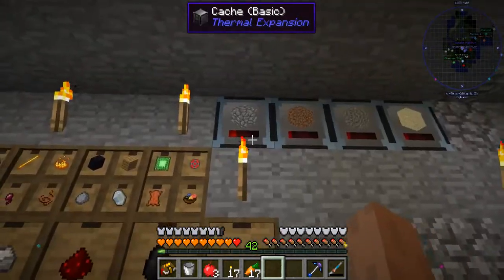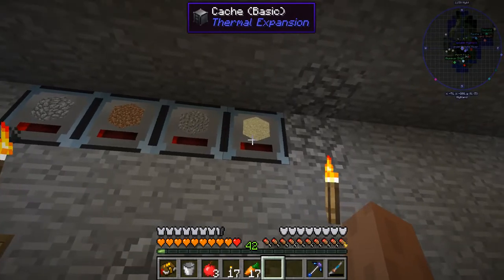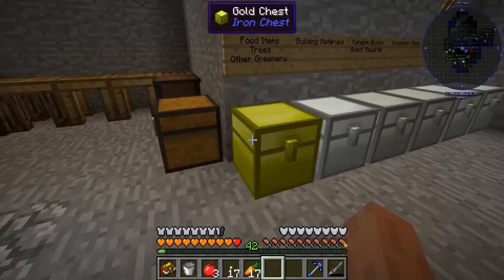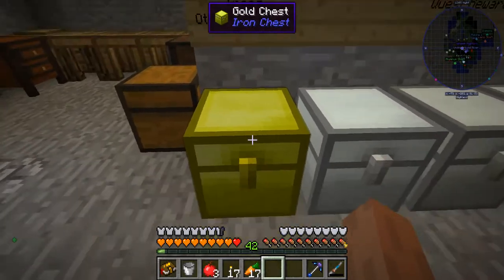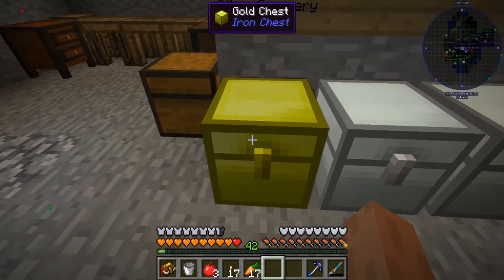We have a couple more caches up here for our cobblestone, dirt, gravel, and now sand. For our bulk items like that — we did get a gold chest, because for food items, trees, and other greenery we really were out of room.